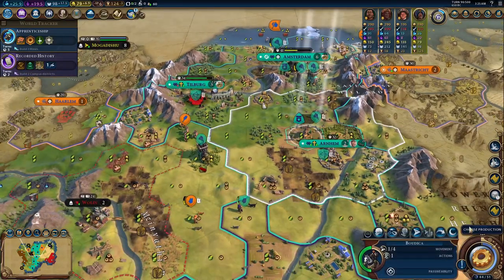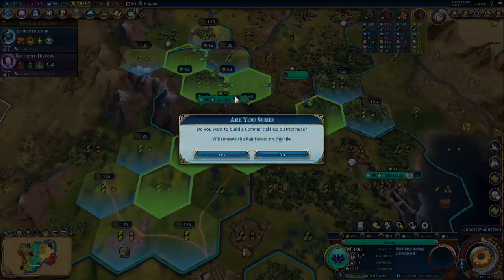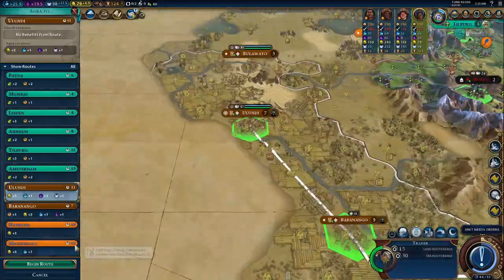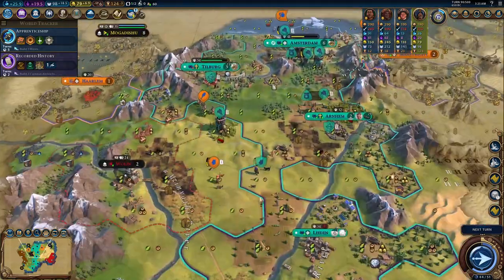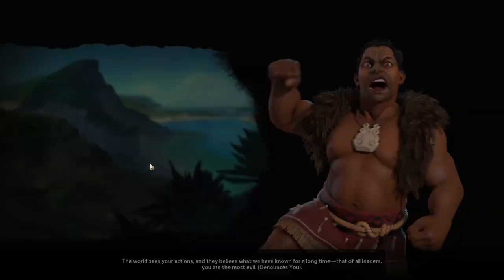Imagine if Alexander's units didn't require resources. How much easier would it be to do early game pushes and those early game timing attacks with them? This one unit makes Chandi so much more fun for domination because there's just so much less standing in your way to starting a domination game.